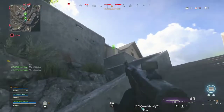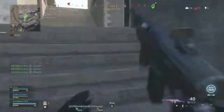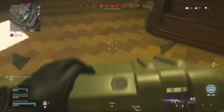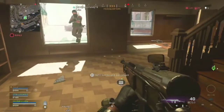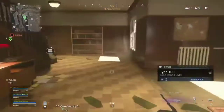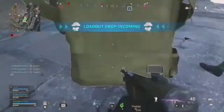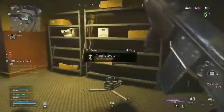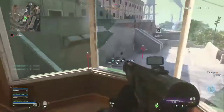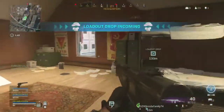Stand by for coordinates. Spare ammo if you need it — tagging item. Hostile spotted. Friendly loadout drop on the way. You made the top 25. Nearly there. Friendly loadout drop on the way.